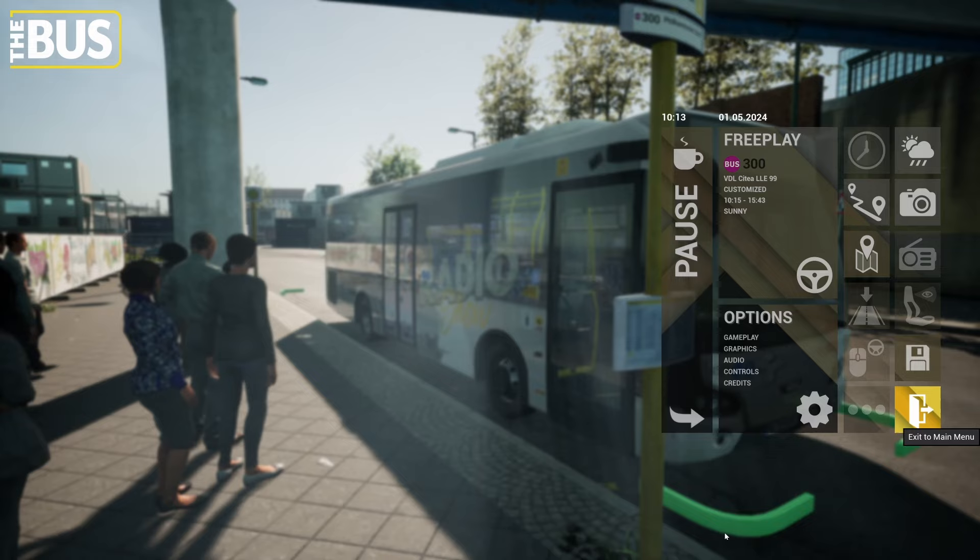So we're back in Berlin again and we'll do another run. I've chosen Route 300 and we're going to use the VDL Citea — I presume that's how you pronounce it — the Citea LLE 99. Let me unpause it. There's our bus in the Flashbase FM colors. Shall we jump in? This could go either way, there are quite a few buttons to remember. Let's get the thing started with this button on the controller.